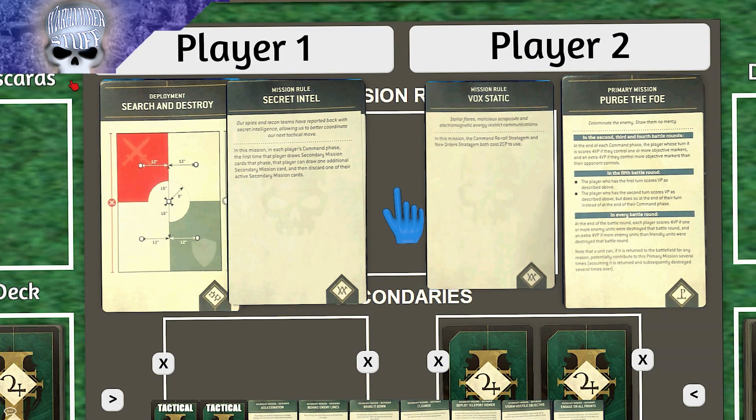For this mission, we got the Search and Destroy deployment and a mission card that makes us draw two more — unless it's Chilling Rain, in which case we end up with three. We ended up with Secret Intel and Vox Static. Each player's command phase, you can draw an additional secondary mission and discard one of the active secondaries.